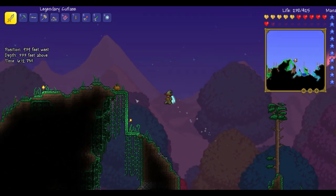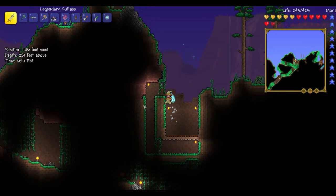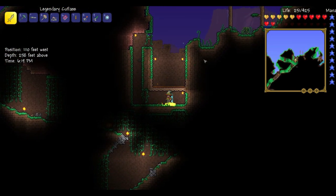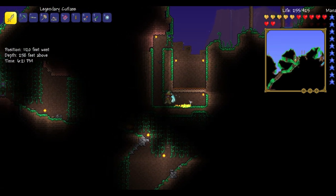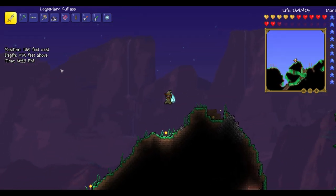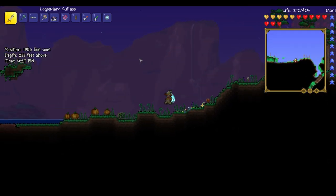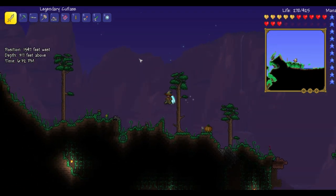Here it is — I used this pit for the pirate invasion initially, but then I discovered that they were going to my spawn point so I had to abandon this and go fight them. And that's where I got this legendary cutlass, although I reforged it so that it is legendary — it was originally godly or something.